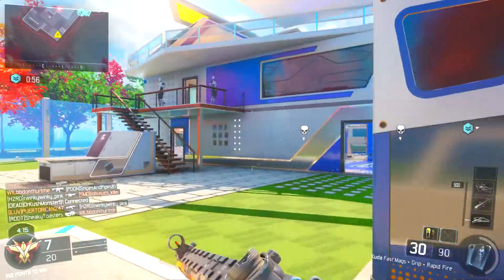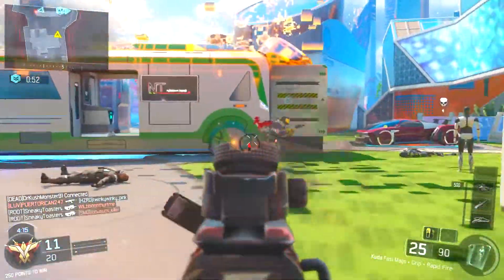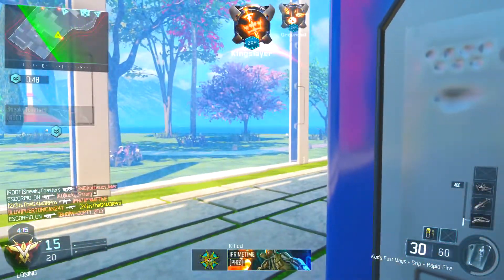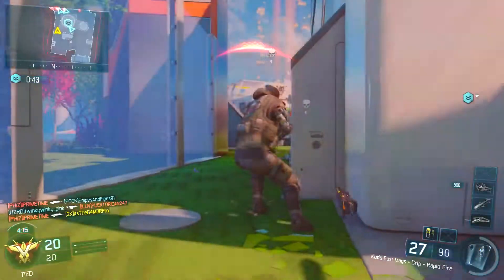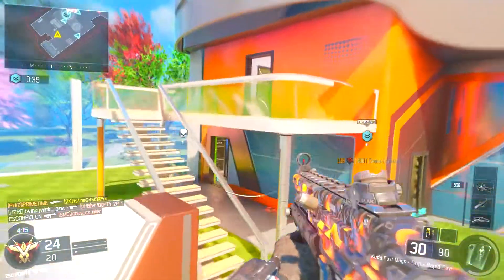The camos look absolutely sick. There are the old ones you guys know from COD 4, and there are some new ones — like this dragon-type camo that really replicates the one from Black Ops 2 that was a DLC one. I don't quite remember what the name of that was in Black Ops 2, but if you guys do know, please put it in the comment section down below.